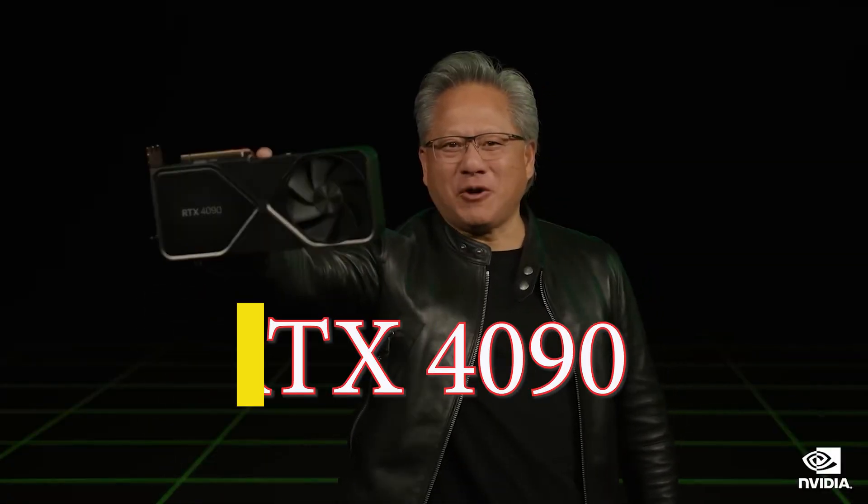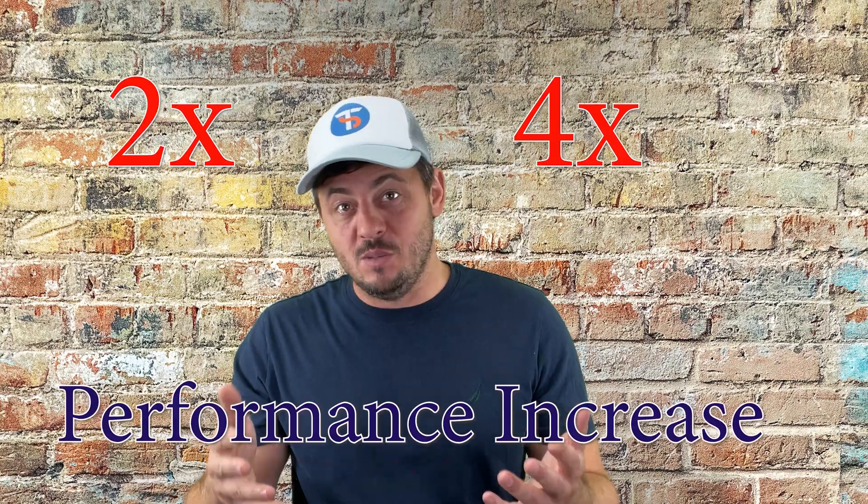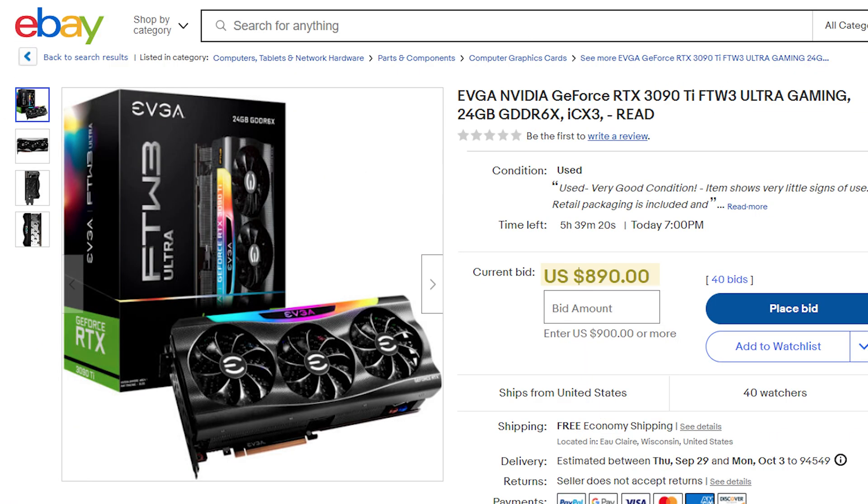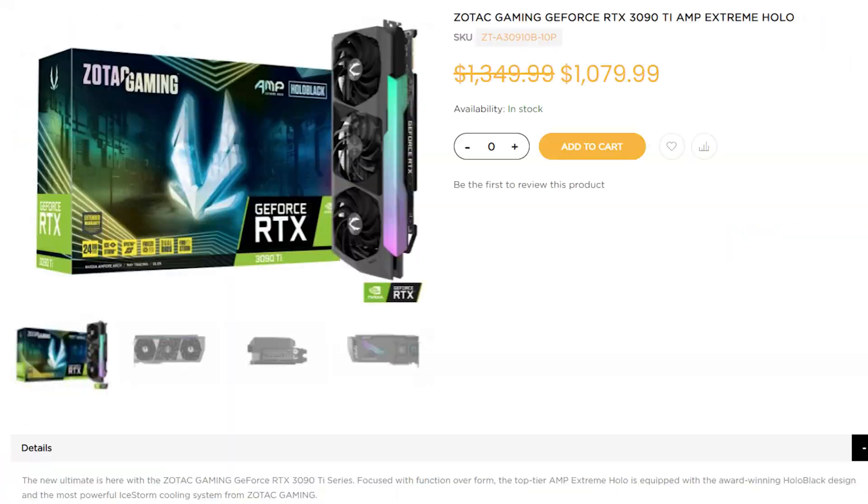Hey guys, I know you're facing a dilemma. Are you trying to control your breathing in anticipation of getting your hands on that new and shiny RTX 4090, with a promise of 2 to 4 times performance increase compared to the RTX 3090 Ti? But what do you do when the RTX 3090 Ti has dropped to a ridiculously low price — under $900 for a used GPU and just over $1,000 for a new one?